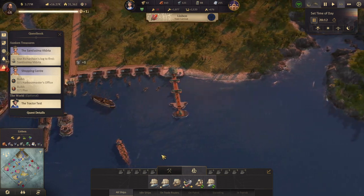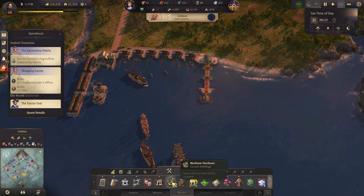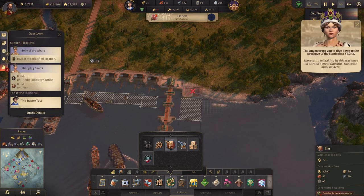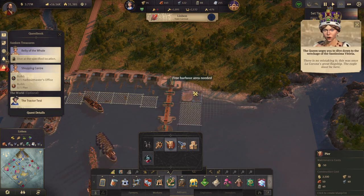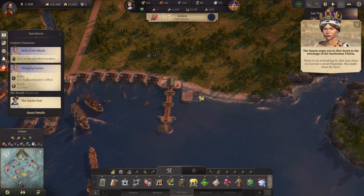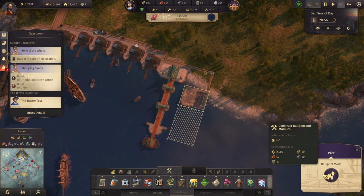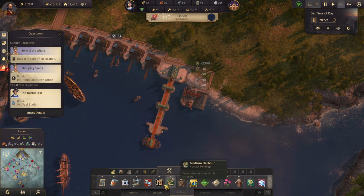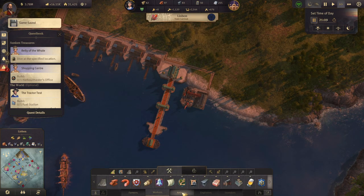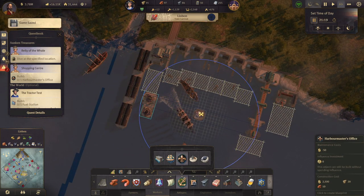She wants a harbormaster's office and a pier. We can build a pier here for now. There is no mistaking it — this was once La Corona's great flag. The eagle must be here. And then a harbormaster's office, which is here.